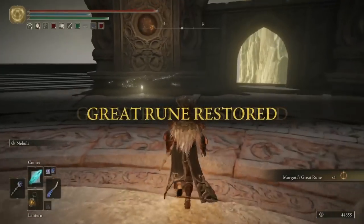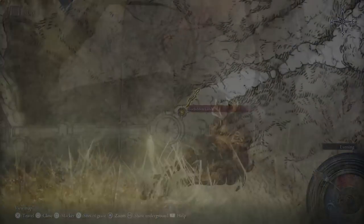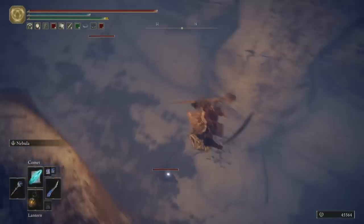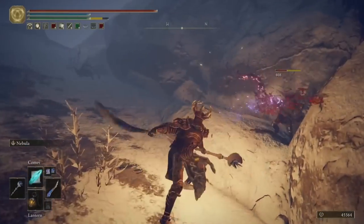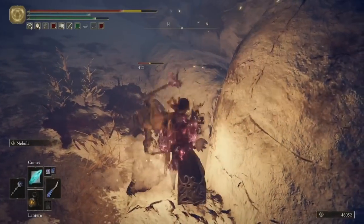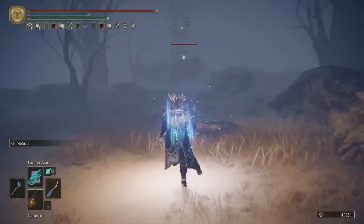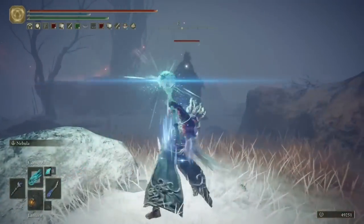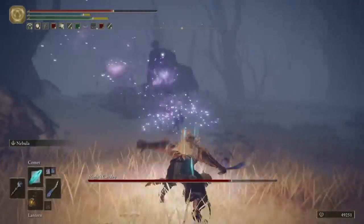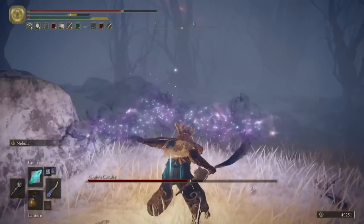Now we're going to go back once again to the Forbidden Lands site of grace and rest until it's night time. There's a bunch of vulgar militia around that I'm going to take out, just to be cautious so they don't get involved during the next big fight. Carry on heading forwards, head to the east, and you'll see a Knight's Cavalry. The terrain and the area that we're fighting him in make this a really annoying fight. But I do it without too much issue, and as you're so familiar with fighting Knight's Cavalry by now, hopefully you also won't have any issues.